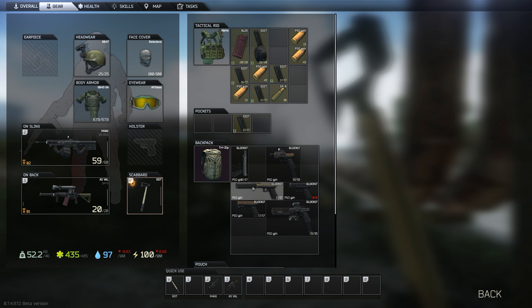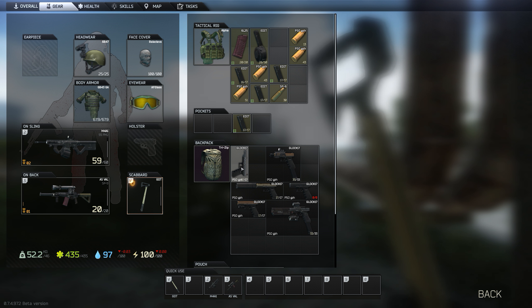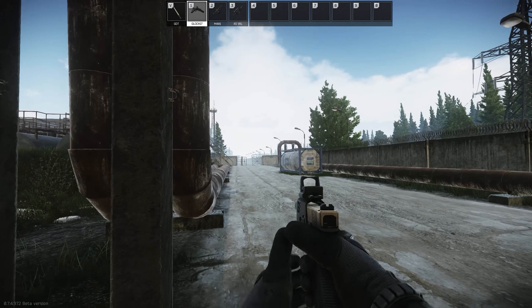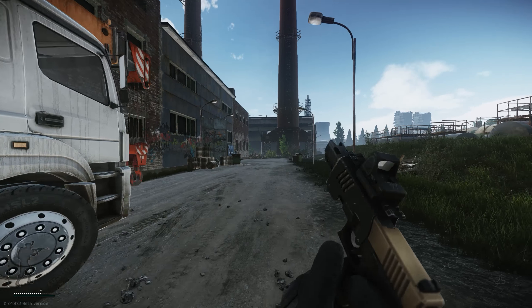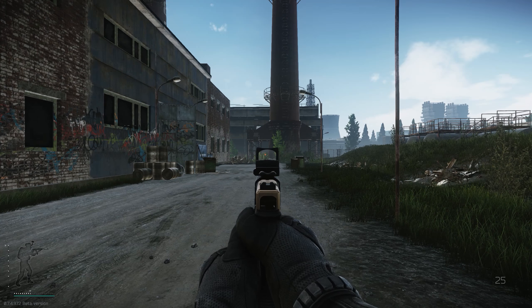You can put a couple of different suppressors on it — you can either put the Osprey or this thing called the FD 917. Let's go ahead and take a look at this one. Pretty cool looking, got the gold top on it. Some kind of rail attachment system with the Trijicon.